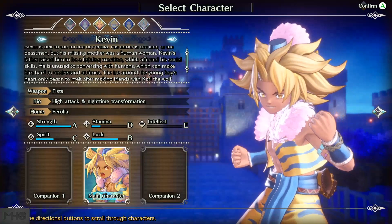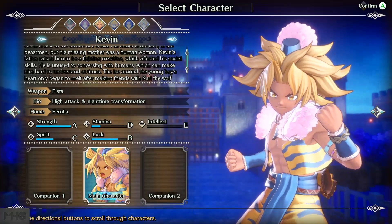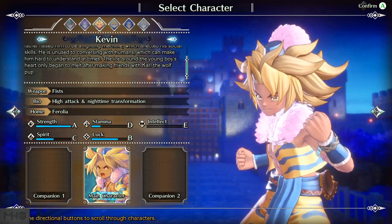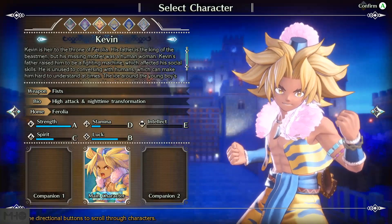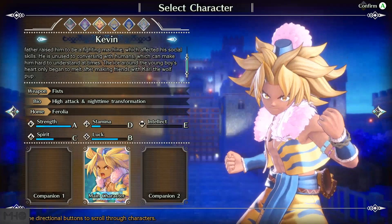It says his father is a king of beastmen but his missing mother is a human woman. Kevin's father raised him to be a fighting machine, which affected his social skills. He is unused to conversing with humans, which can make him hard to understand. The ice around the young boy's heart only began to melt after making friends with Carl the wolf pup — Carl with a K. Interesting duo of names.